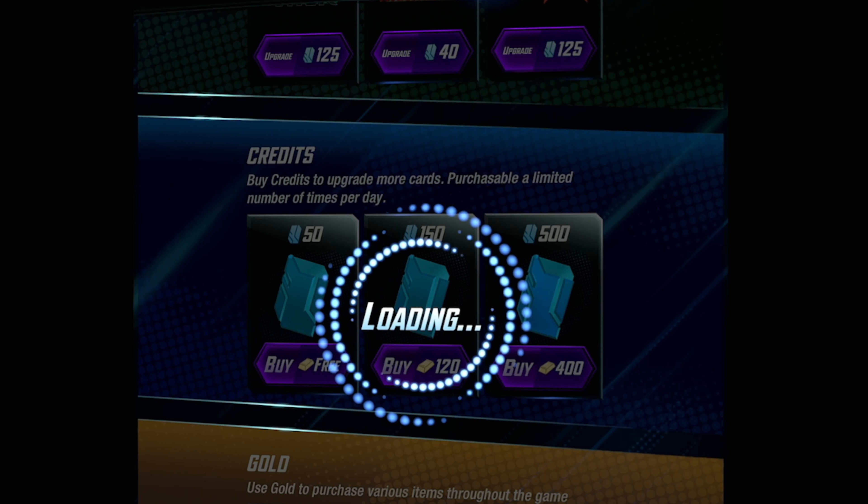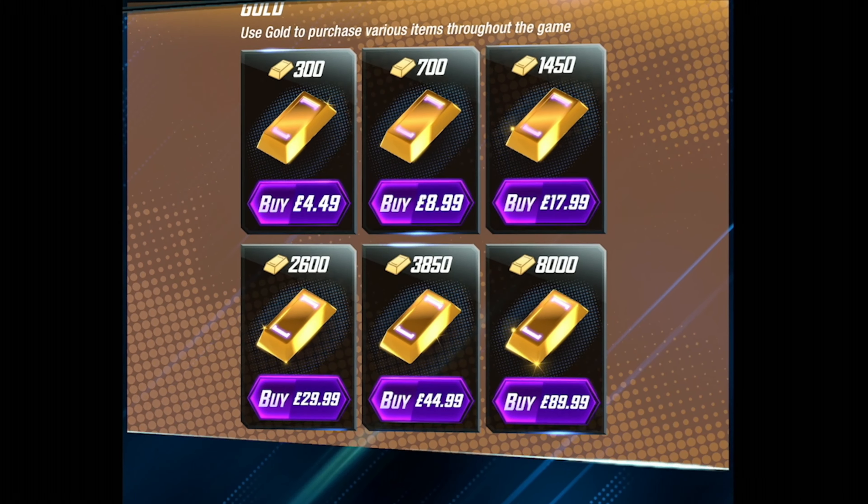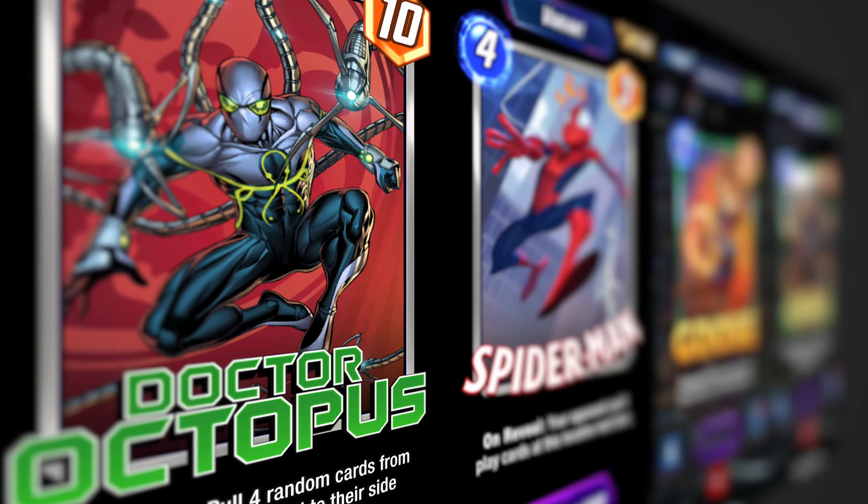Let's talk about the store — and don't click off just yet, because there's some free stuff you're not going to want to miss here. Every day in the store, you can claim 50 credits for free. Don't miss out on this, it really does add up over time. It's sort of your login bonus. You can also buy credits for gold, gold being the other premium currency. You will unlock bits of gold on the collection level sometimes, but also through the ranking system and through the season pass.